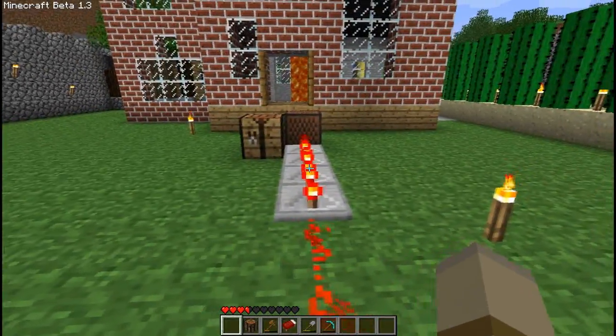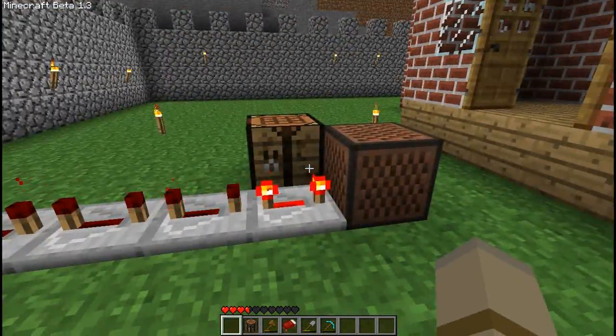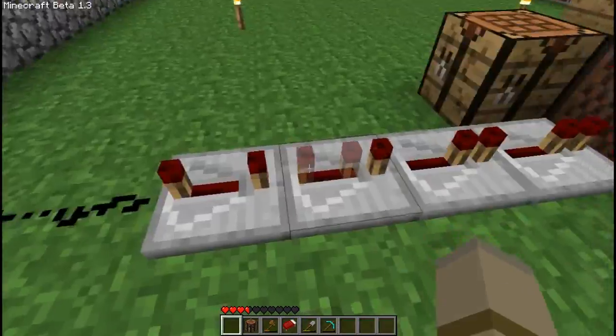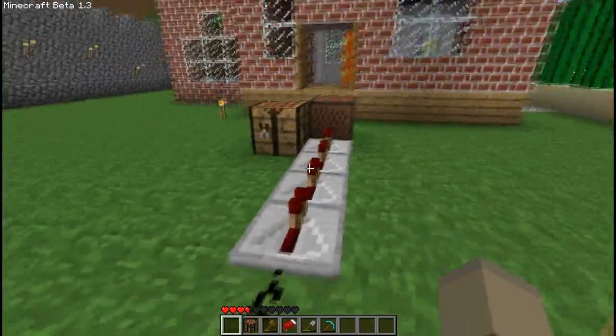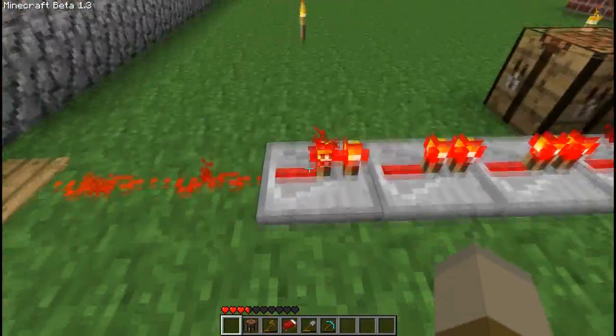This saves you a lot of space because it allows you to adjust the amount of delay you want before reaching your note block, so you can create much more complex songs, harmonies, and stuff. And this is the fastest delay — it basically gets there right away.